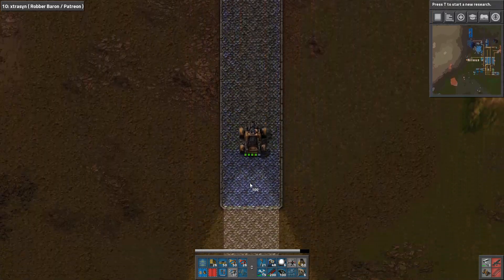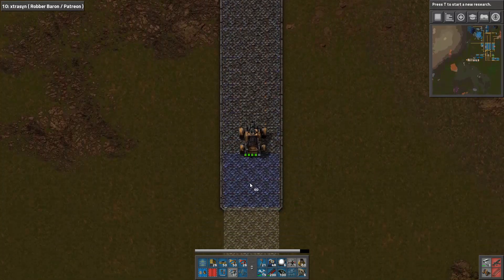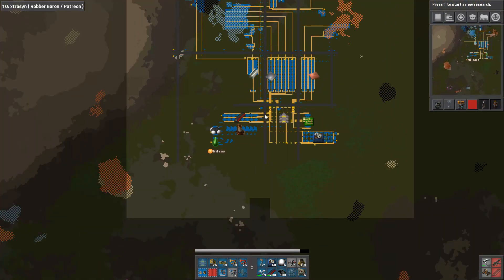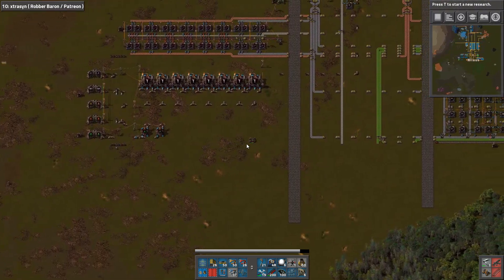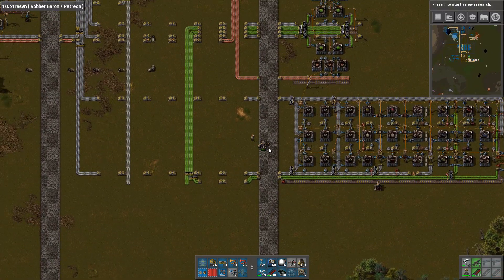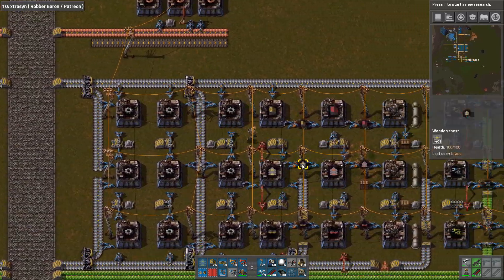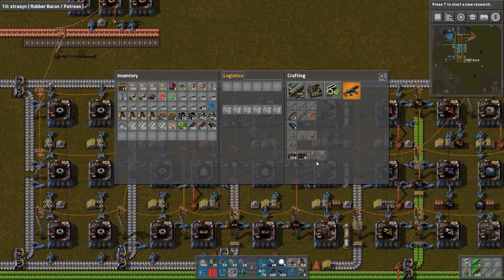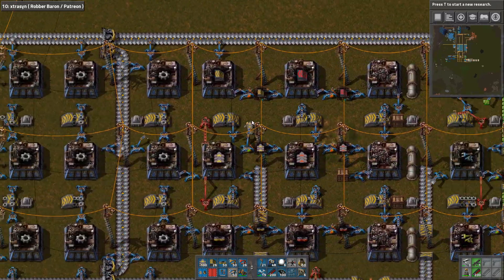I'll just build this because then I at least have the place out here to run. Now, one thing I should also consider is maybe I should make a cross path here because this belt — otherwise I'll start running around inside the base. We are not at yellow belts or red belts yet. Some could, with good reason, argue that it's time to get yellow belts, and that's actually quite a fair argument.